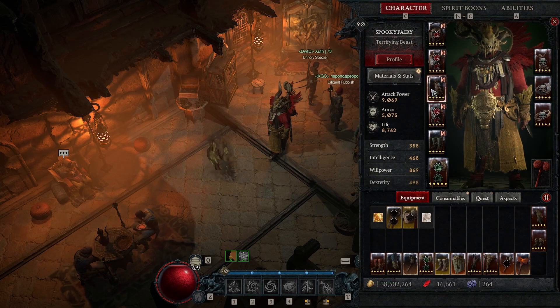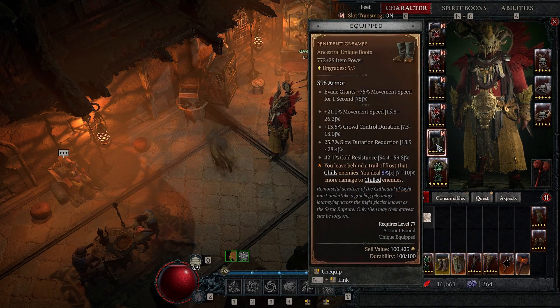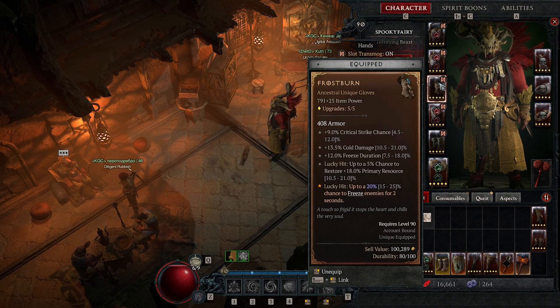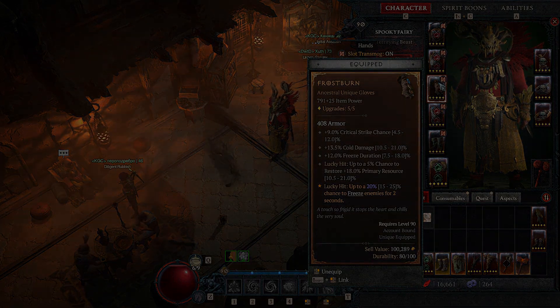I haven't fully decided yet since my build is already well structured, but these uniques made me really want to play with them. I favor the gloves — being able to freeze enemies for two seconds with lots of procs can work very well with my build. These are two really great uniques that can be very good incorporated into your builds if you want to enjoy freeze and slows and create unique synergies. Let me know what you think, and if you use them I'd love to hear how you incorporate them. See you next time, thanks for watching!